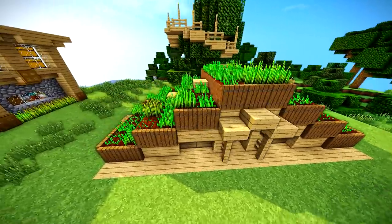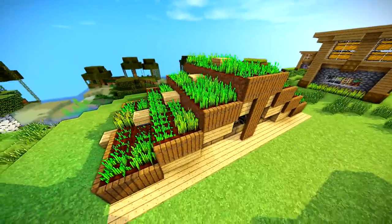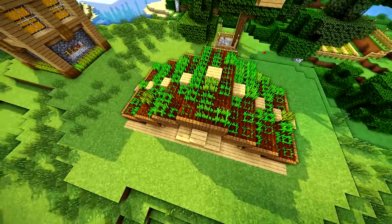Hey guys, what is up, the Neocubist here. Welcome to my all-inclusive farm top house. It's got a mine, it's got a farm, it's got enchanting, brewing — literally everything you could need to live, minus another portal, although you could add that in your mine.